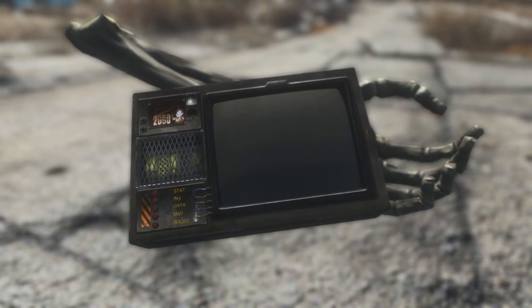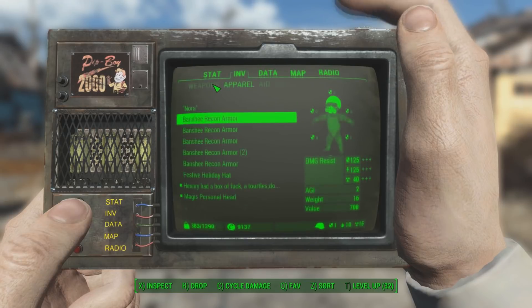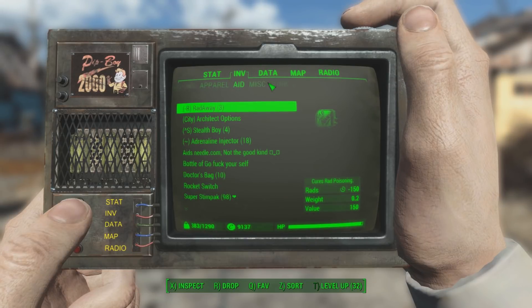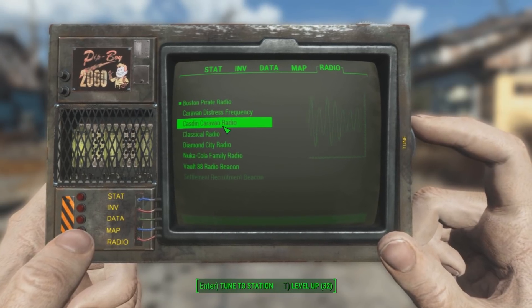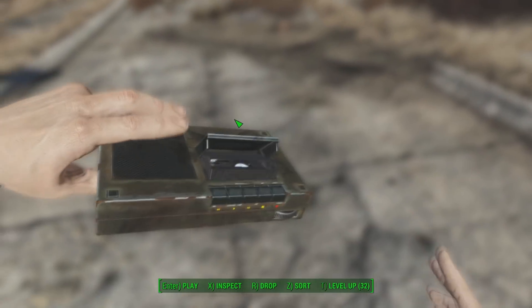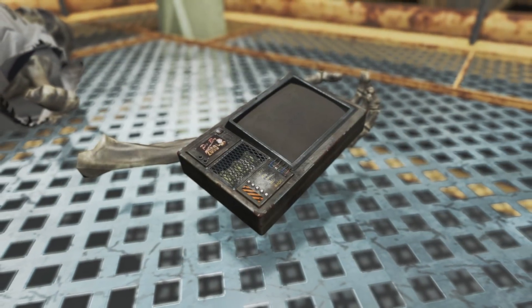It comes packed with its very own custom-made meshes, high-resolution textures, and a full brand new set of custom animations — be that for switching between tabs, multiple inventory sub-tabs, changing radio frequencies, or even loading up a multitude of various holotapes.